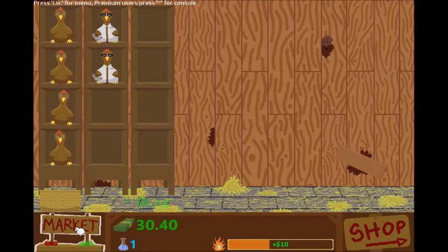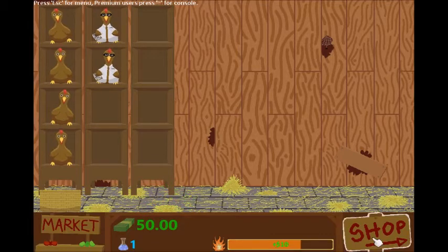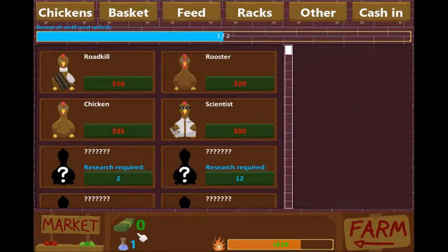I guess if we just buy another scientist — I want to fill them up because we're gonna have to get that research rolling to get any of the upgrades. We're gonna do a whole rack, then I don't have to worry about catching the egg in that rack. We're almost there — shop, scientist, farm.